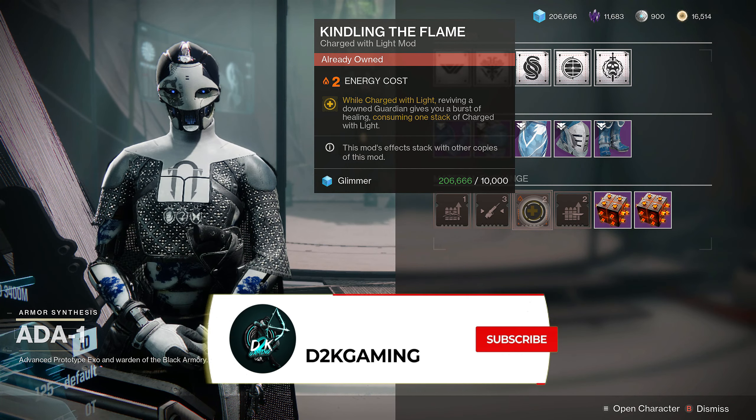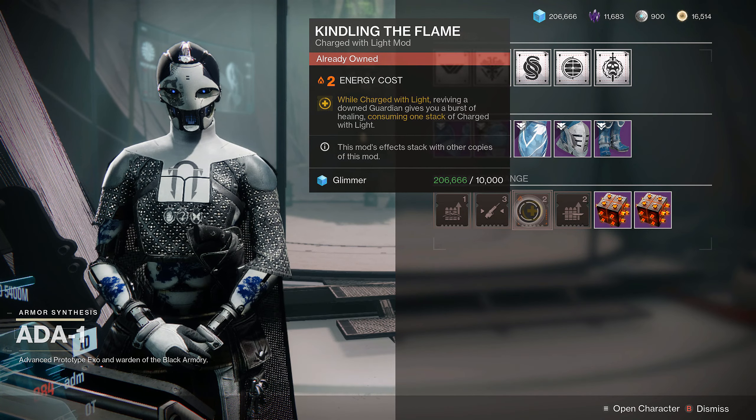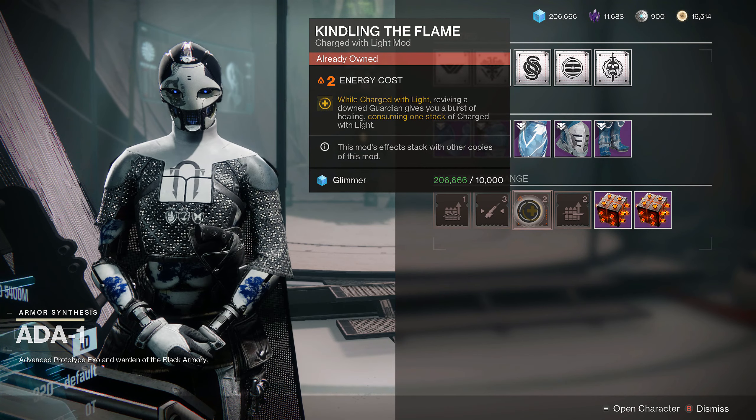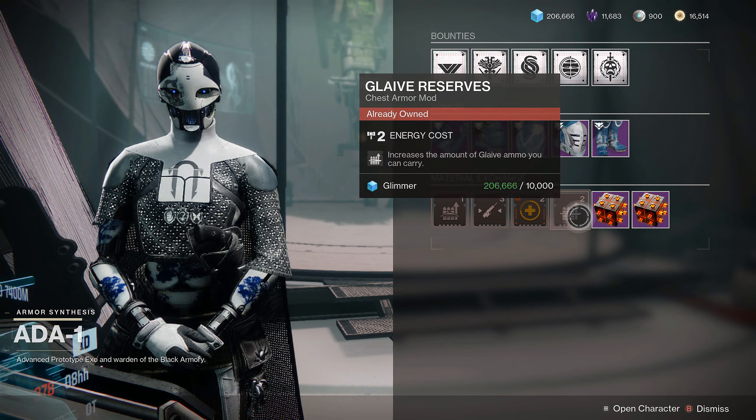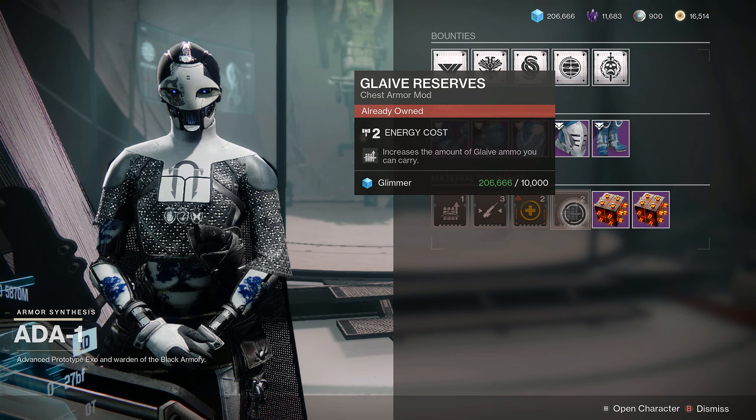This is the one: Kindling the Flame. While charged with light, reviving a down guardian gives you a burst of healing, consuming one stack of charged light. So if you're the team medic and you have to do a lot of reviving, you definitely need that. And then obviously you need glaive reserves.